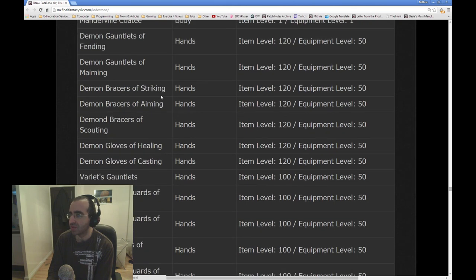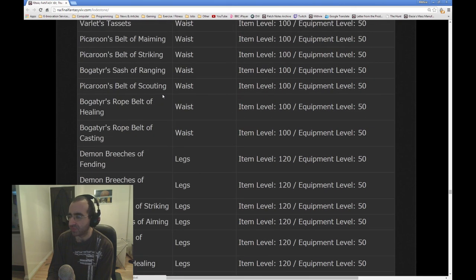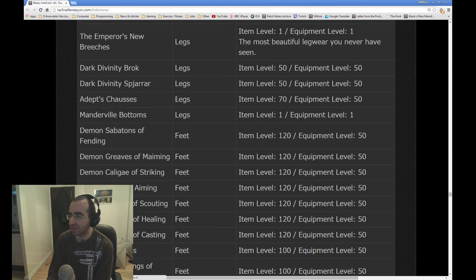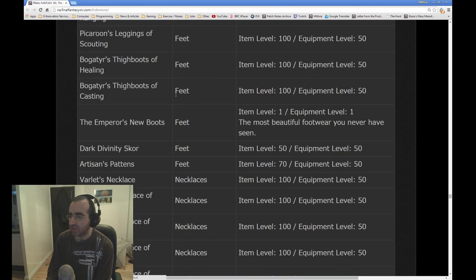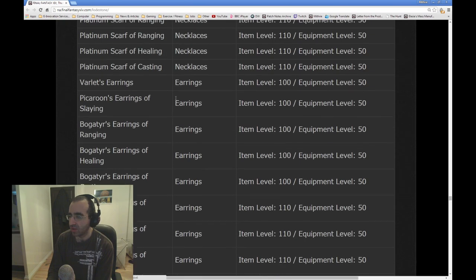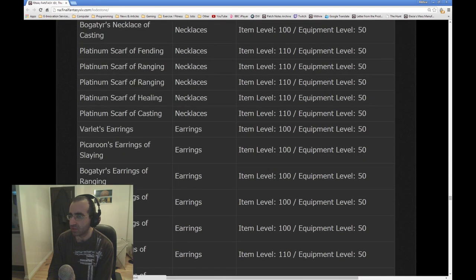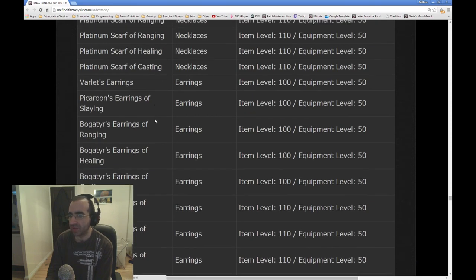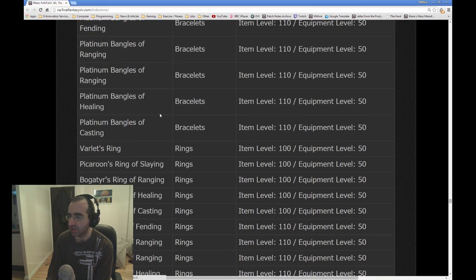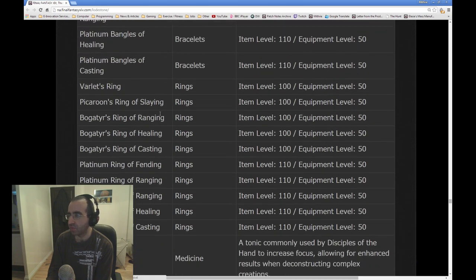The Manderville Coatee — maybe you can buy the Manderville outfit. Demon's Skirt, Emperor's New Breeches, lots of random new items, platinum-centered new boots. There appears to be an Emperor set — it seems to be purely for vanity. New accessories as well. I will assume the platinum stuff is from crafting. Platinum earrings, bracelets — platinum, platinum, platinum. The Varlet's Ring — what we were also waiting for is a crafting ring, so who knows if it's this. You'll have to wait and see, I'm afraid.